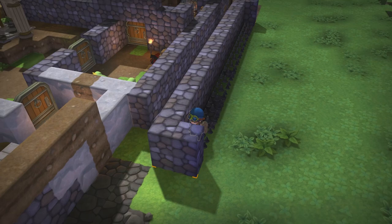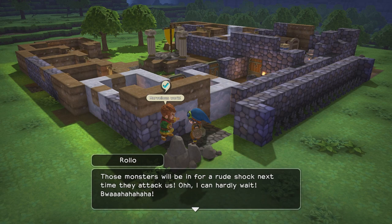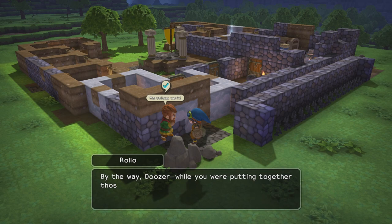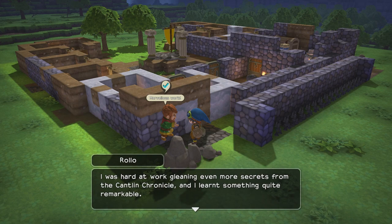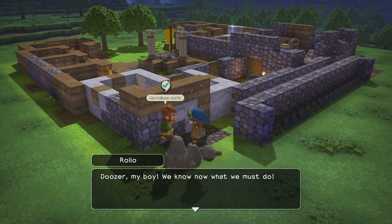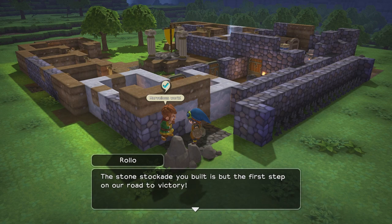Rolo says: By my elegant elbows, Doozer, you've completed the stone stockade! Those monsters will be in for a rude shock next time they attack us. It's almost like I want them to attack — like I'm secretly evil. While you were building those fortifications, I was gleaning secrets from the Cantlin Chronicle. The monsters of Cantlin do not merely roam willy-nilly — they are under the control of a great and powerful monster. Only by defeating this fearsome fiend can light be restored to this land. We must strengthen the town's defenses and add to our arsenal of weapons and armor to one day defeat the monster's leader.